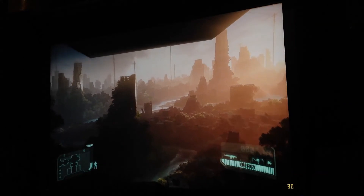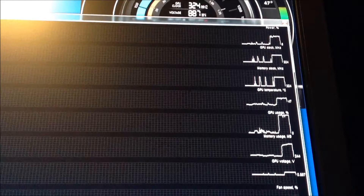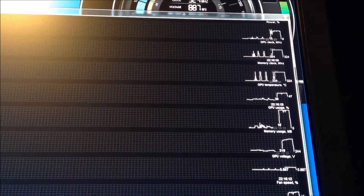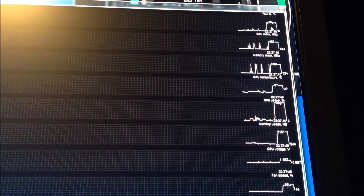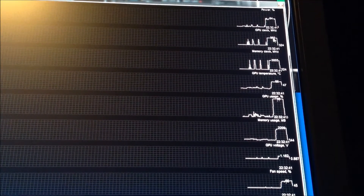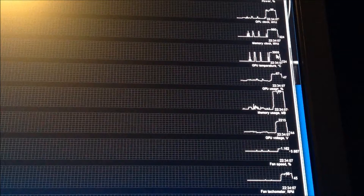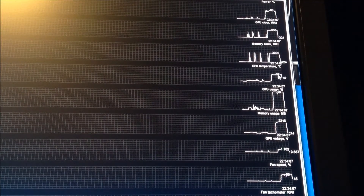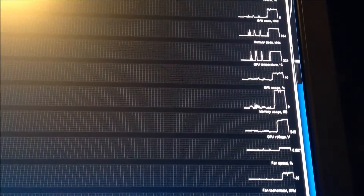We'll try the FXAA too soon. Welcome to New York, version 2.0. Let me show you what we just did — some stats. Power: 81 through 86. GPU clock: 980 MHz was pretty much the norm. Memory clock: 3,005 MHz. Temperature: 67°C the whole way through. This card runs cool, no joke.